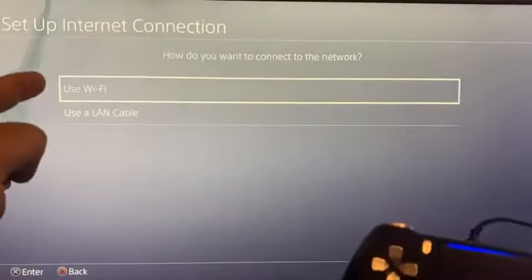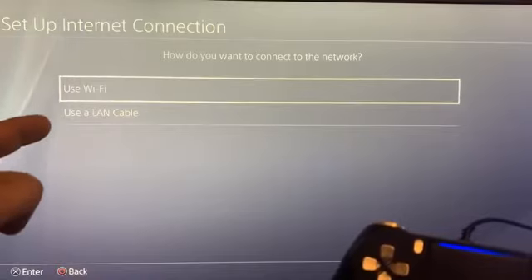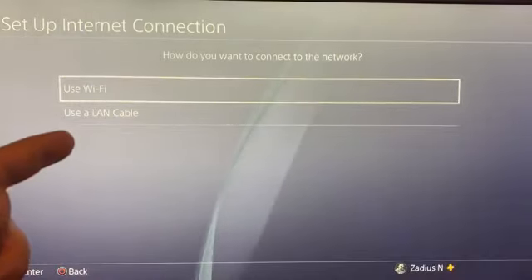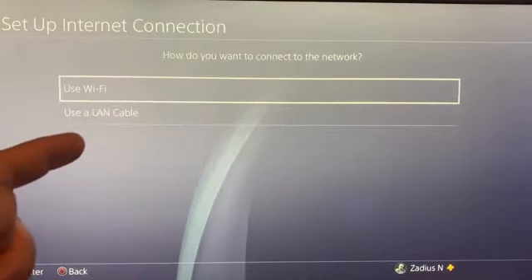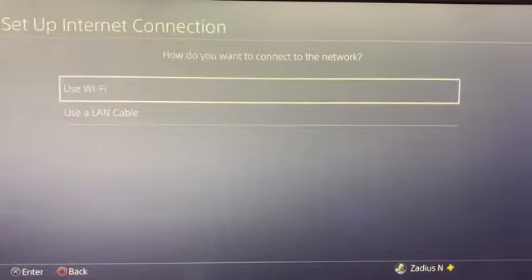Go to set up internet connection. Instead of using Wi-Fi, we're going to use a LAN cable, which will download the update much faster and help prevent the update file from getting corrupted. If you don't have a LAN cable, I'll leave a link in the description to one you can pick up.